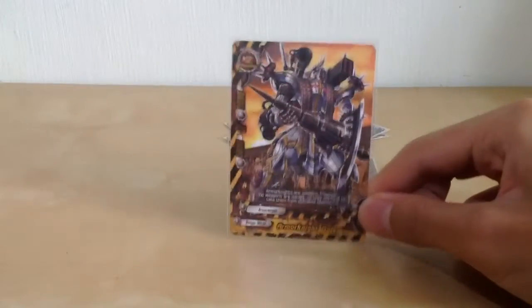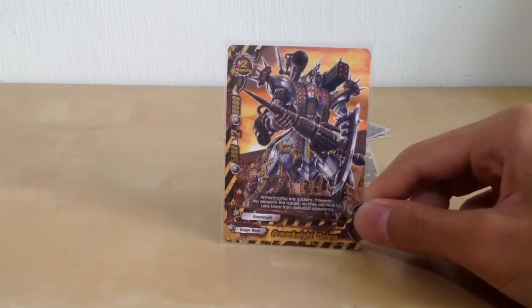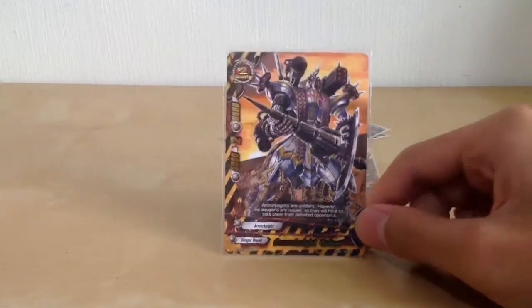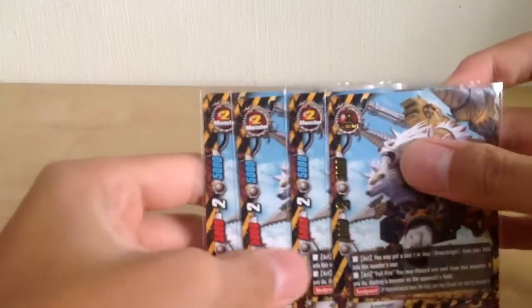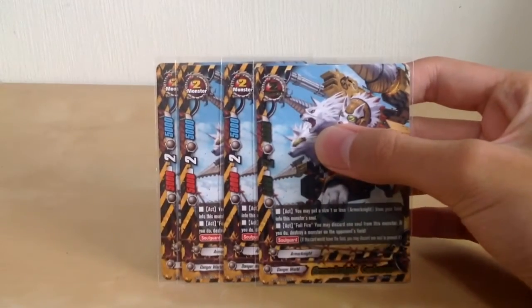For size 2s, we have one tech-in Ammonite Golem, just for the high defense. And then we also have our buddy monster here, Ammonite Cerberus.